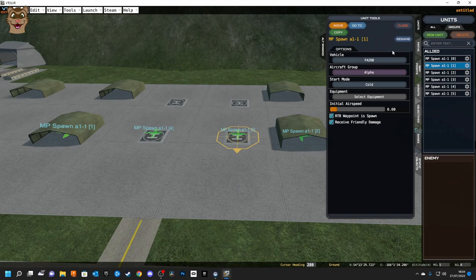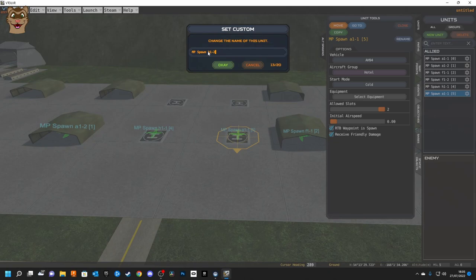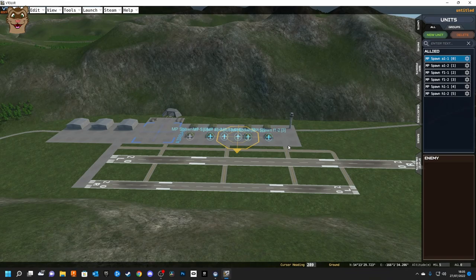I'll rename all of them so it's easy for me to identify the units. I know I want to jump to Alpha 1-1 later and set the start mode to Flight Ready. With those units done I can close these and don't need to mess with them anymore. I could also add some base defenses — it's very similar, you just add them in.